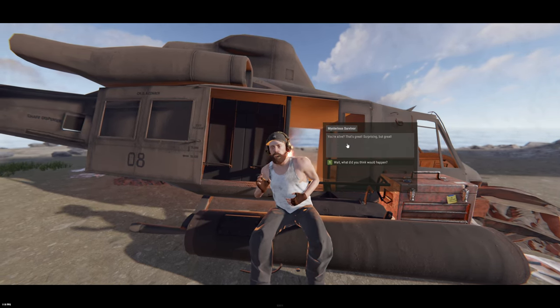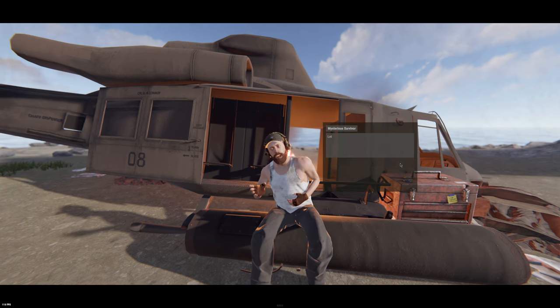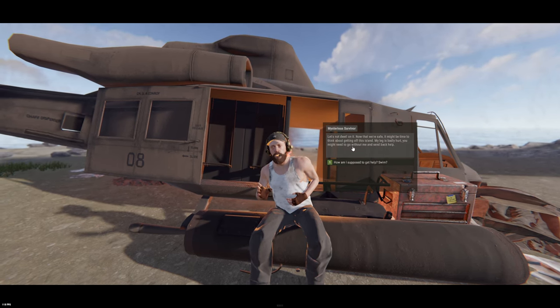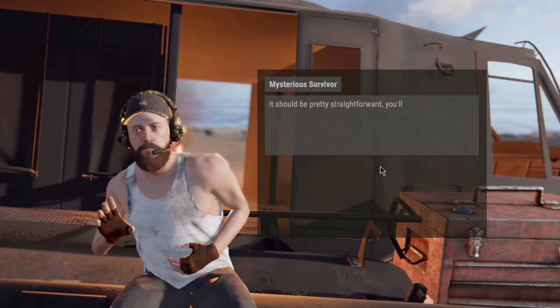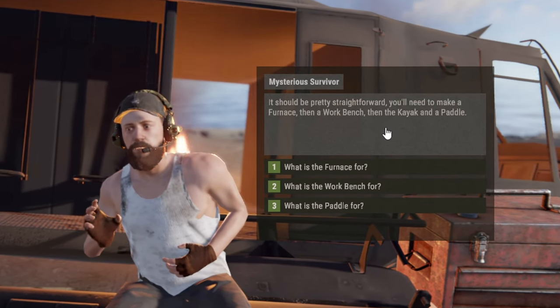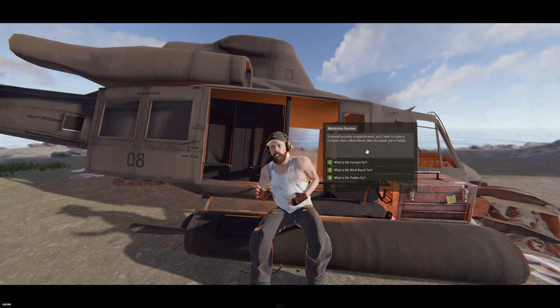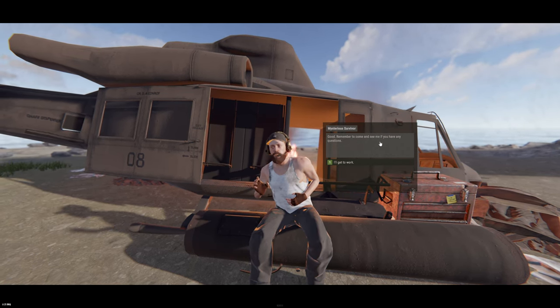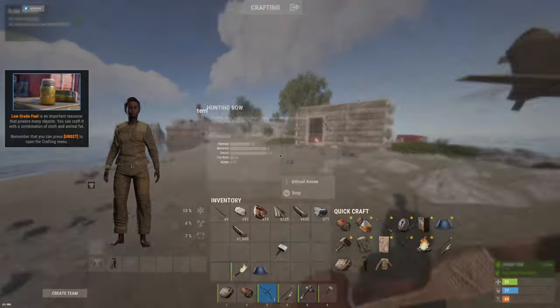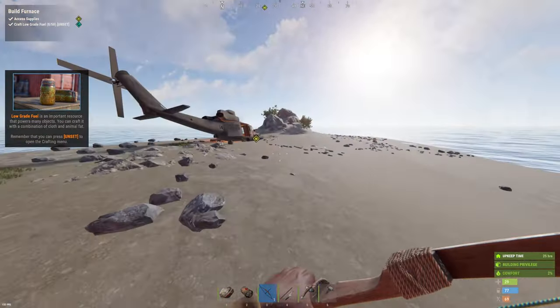Jack, what's going on here? You're alive? Surprising, but great. 'Let's not dwell on it. Now that we're safe, it might be time to think about getting off this island. My leg is badly hurt — you might need to go without me and send back help. You'll need to make a furnace, then a workbench, then a kayak and a paddle.' Okay, so the paddle's coming in but it's only for a kayak — let's not freak out. 'Remember to come and see me if you have any questions.' I have yet to shut my door, Jack — you haven't told me to do it yet.